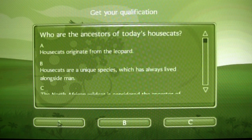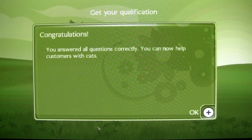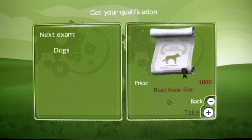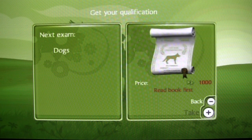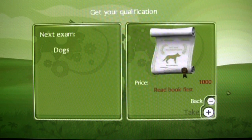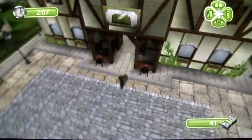Who are the ancestors of today's house cats? Shit, I don't actually know this. High-haired, medium-haired, and short-haired. Hooray! I got all of the questions right, and I have to pay. See, this is what I was talking about — it won't let you take the test unless you first read the dog book. And even then, you still have to raise a thousand dollars, which you can lose if you fail the test. You have to retake the test if you miss a single question. That has to be the worst, absolute worst game.